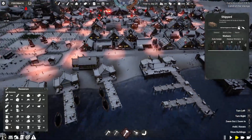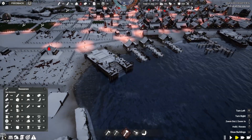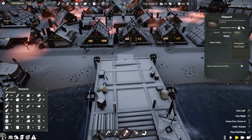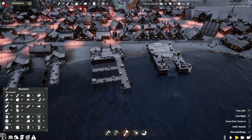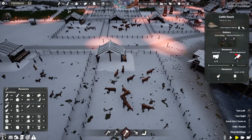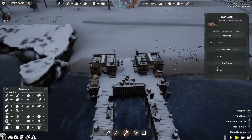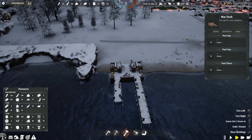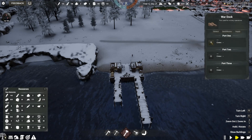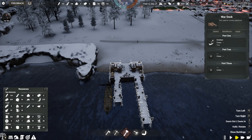Down over on the coastline we're looking pretty great — our two shipyards working together have made quick work of creating and repairing ships. It's quite nice. Coming back over here, we have our war dock office set up and good to go. We have a couple of ports here — let's go ahead and assign our Drakkar to this.